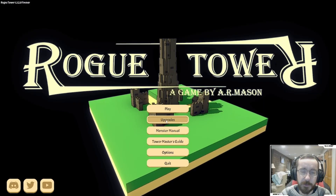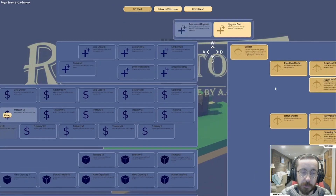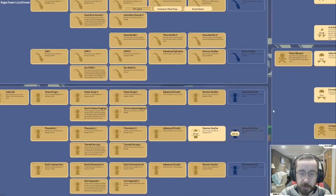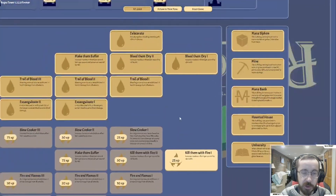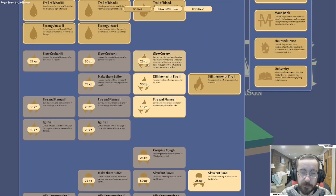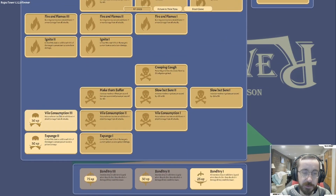Welcome back to another episode of Rogue Tower. We've had several good runs in a row, including one that got us all of this experience, so hopefully we can get some nice juicy upgrades. I think we can finish off the tesla towers - that's most of them. I'm going to check what we can get with the damage over time stuff.